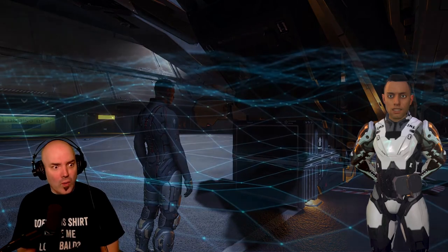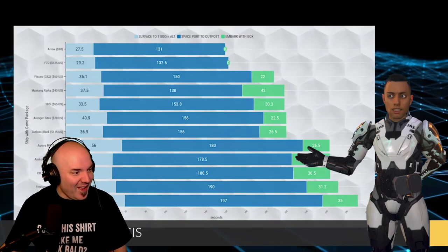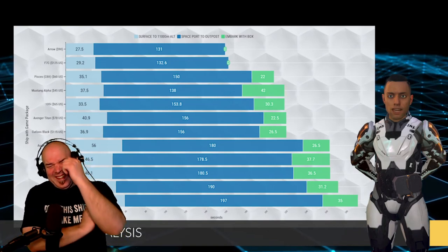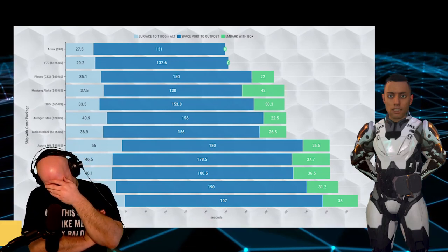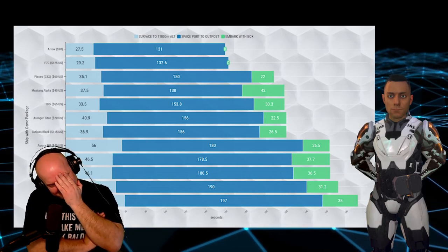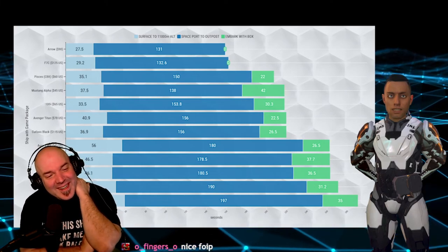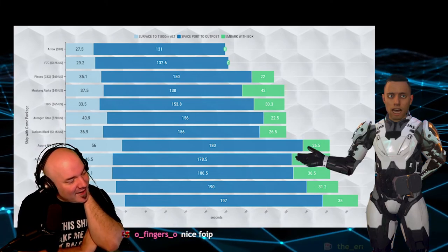If we add these together, we get our PFAF — which is our piss fart around factor. This helps us visualize how convenient or inconvenient a ship may be if chosen as a daily driver or as your only ship. Keep in mind that if you are avoiding planets with atmosphere, the results would be different, however that would severely limit your mission options.